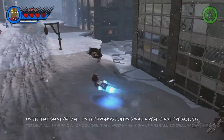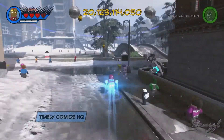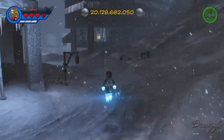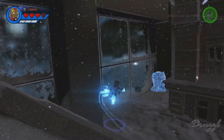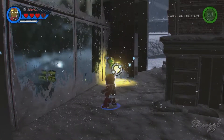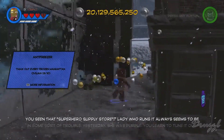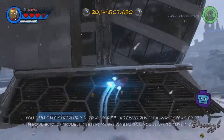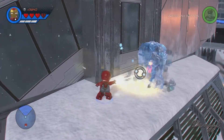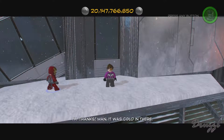This one's in an alcove, looks like in between two buildings that are very very close together - a concrete bar that's crooked. Aha! So I was in the right place the first time, of course I was. All right, and the last one should be right around here somewhere on Oscorp. Yep, there it is. All right, so there's the Antifreezer - or I should say Antifreezer. Thanks man, it was cold in there.